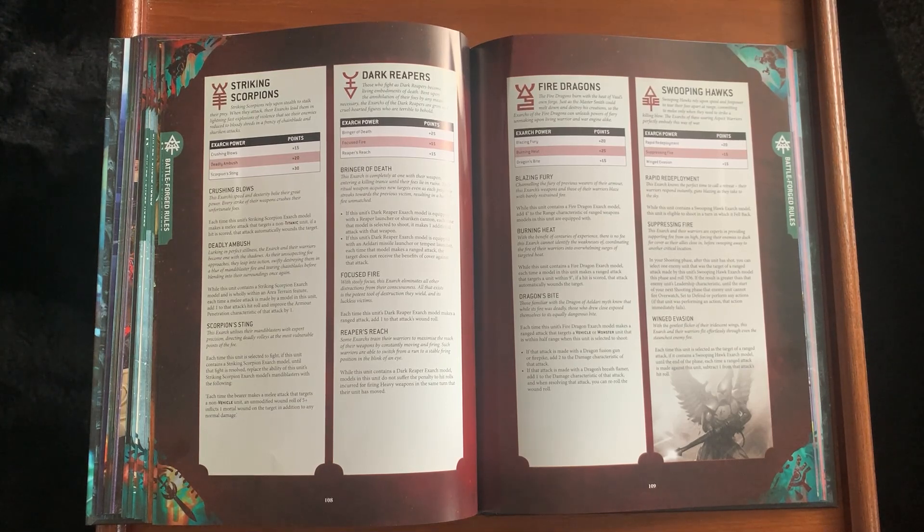Dark Reapers — one of my favourite units. The options are 15, 15, and 25 points. Bringers of Death at 25 points: the Exarch equipped with a Reaper Launcher or Shuriken Cannon makes one additional attack each time selected to shoot. But with an Aeldari Missile Launcher it just lets you ignore benefits of cover instead — I wouldn't bother. The ability that Dark Reapers don't suffer hit penalties used to be a built-in unit ability; now it's an Exarch power you pay for. That feels like a huge downgrade.